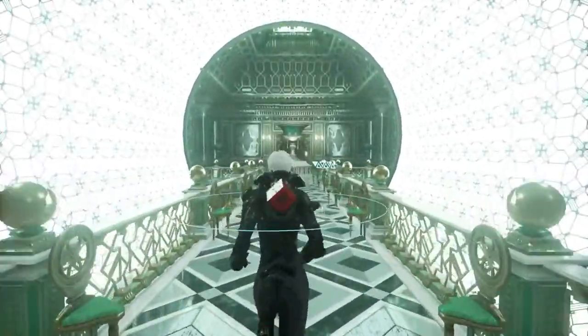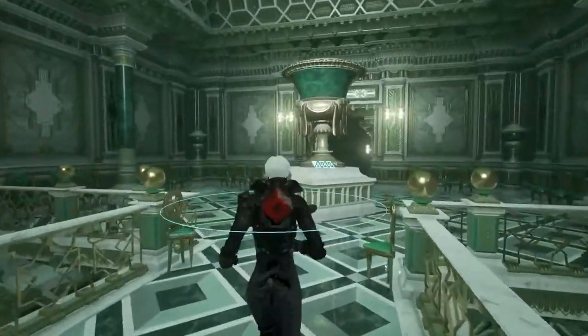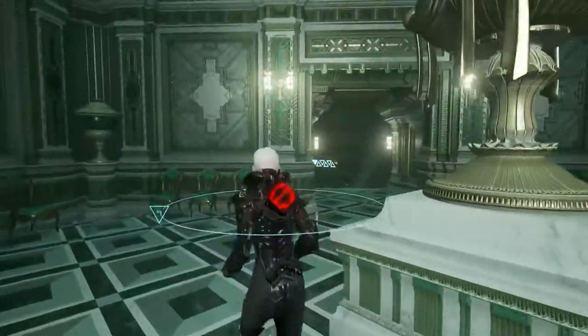Welcome to this look at Echo. My name is Martin Emborg and I'm the art and game director at Ultra Ultra. And my name is Morten Hedgaard. I'm the game and level designer.